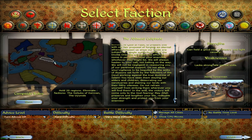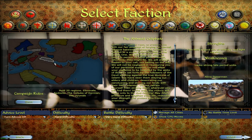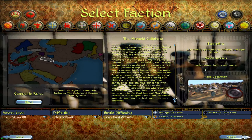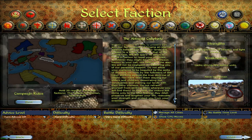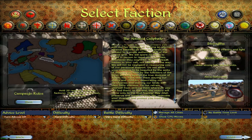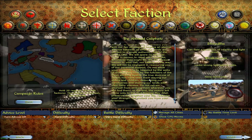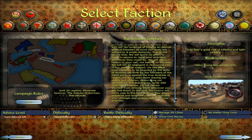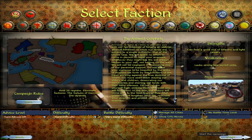We do at least start with access to the sea. The faction lacks strong late period infantry — I don't know how far the late period goes in this mod — but can field a good mix of infantry and light cavalry. So let's get into it.